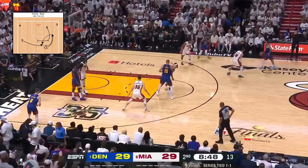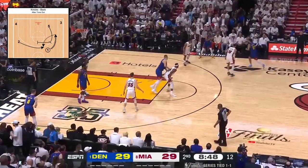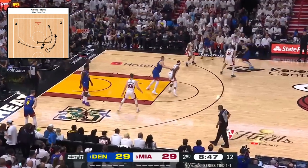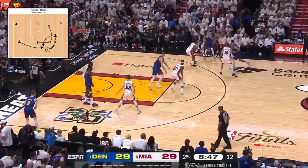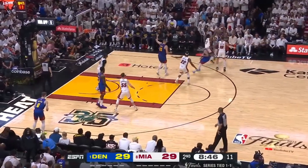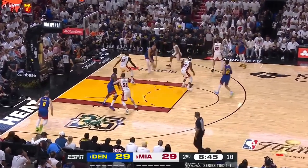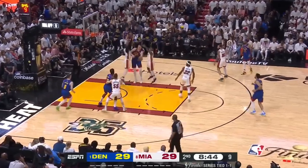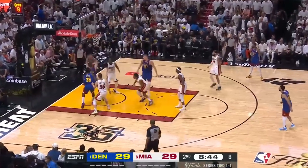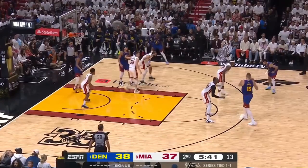Knicks back motion is adjusted to have the 2 and Bruce Brown on the right instead of the left, with both the 3 and 4 spaced out on the left side. Murray makes the same V-cut after sending the entry to Brown, then Brown sends the entry to Jokic, and since the 3 is on the weak side instead of the strong side, he's able to screen for Christian Brown, which opens up the backdoor slam for 2 of Christian's 15 on the night.